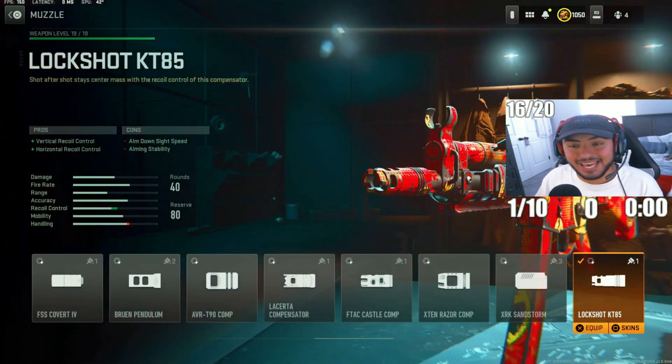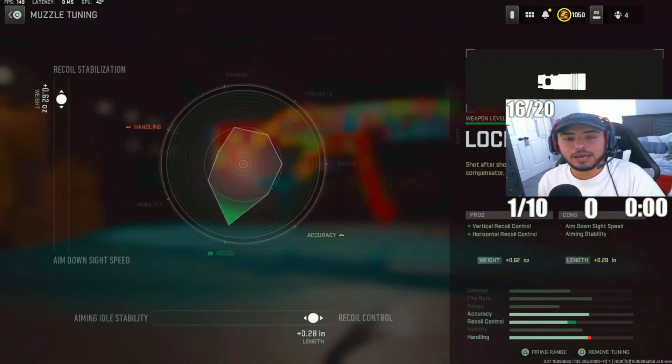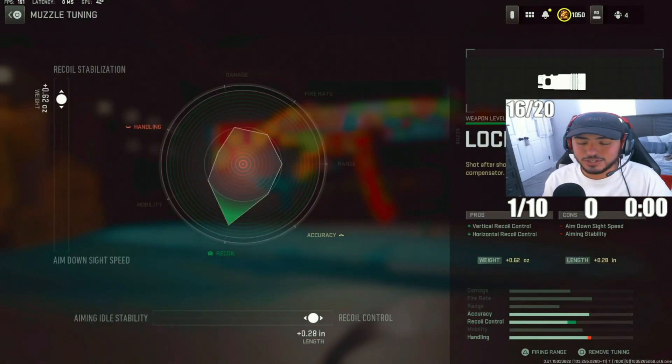For the next attachment, we got the Lockshot KT-85 muzzle. What this is going to do is help you control that vertical and horizontal recoil because this gun does kick up a lot, but you can actually beam at medium range with this MP5. For the tuning, put recoil stabilization to 0.62 and recoil control to 0.28.